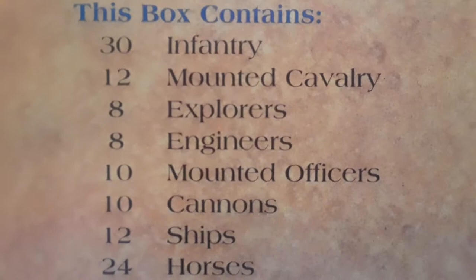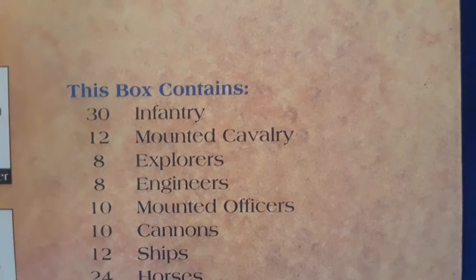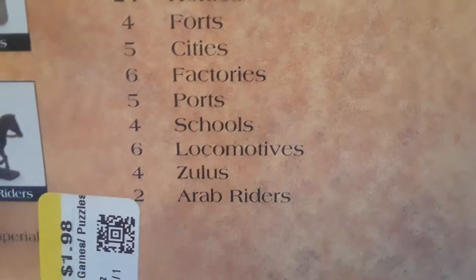This box contains: 30 infantry, 12 mounted cavalry, 8 explorers, 8 engineers, 10 mounted officers, 10 cannons, and 12 ships. What it doesn't have are the 4 forts, 5 cities, 6 factories, 5 ports, 4 schools, 6 locomotives, 4 Zulus, and 2 Arab Riders. It's also missing the bonus scenarios and special rules that go with those pieces.